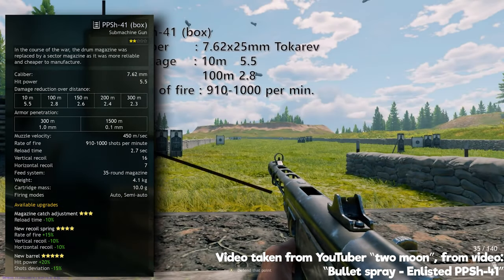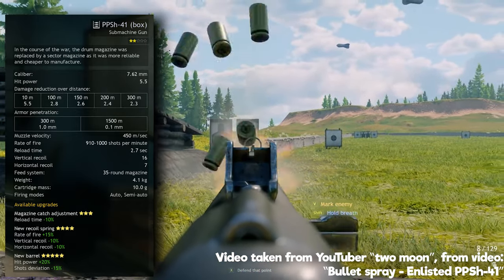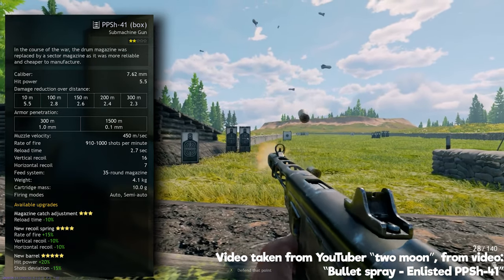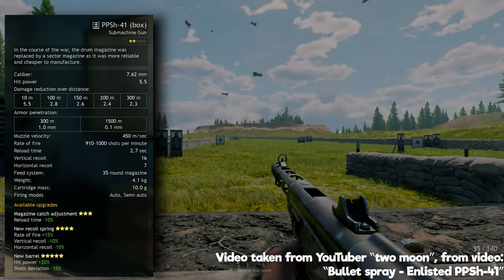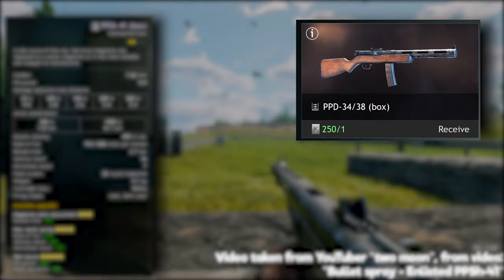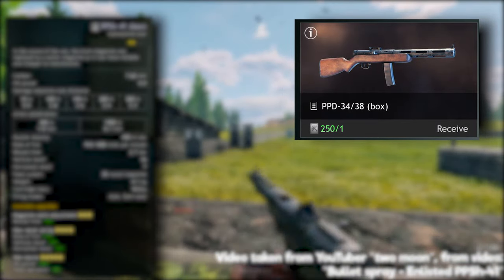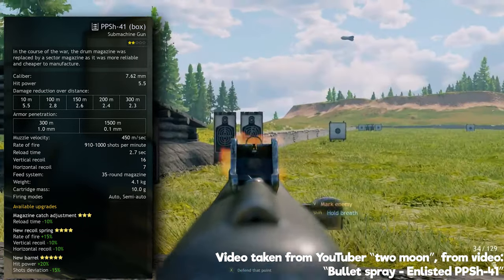Number 12: PPSH-41 box magazine. Now we enter the territory of monstrous fire rates from Soviet SMGs. The PPSH-41 box magazine is lethal — at least 910 shots per minute, with 5.5 base damage, 2.7 second reload time and only 16 vertical recoil. The 35 round magazine is where it shows its weakness, as the fire rate means you need to reload a lot. Its damage drop-off is pretty insane too, so for long distance shooting you'll need a lot of bullets — even more painful with such a low magazine size for its fire rate. This weapon would be one of the best in the game if not for its magazine size. Instead, it's only 12th.